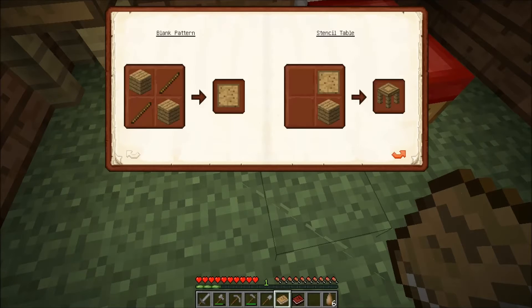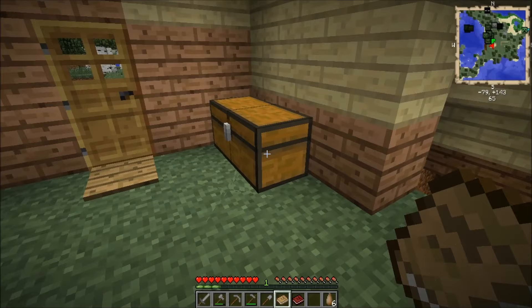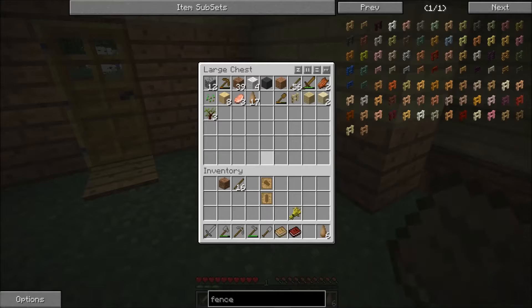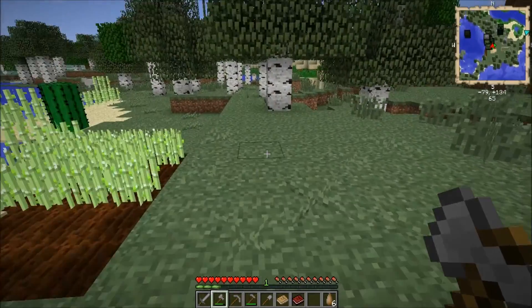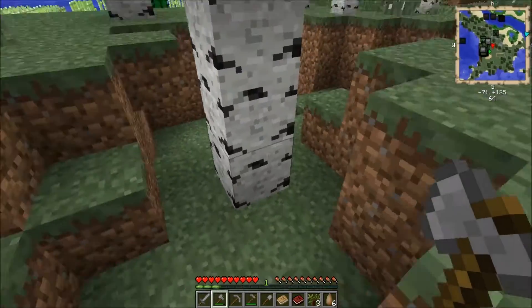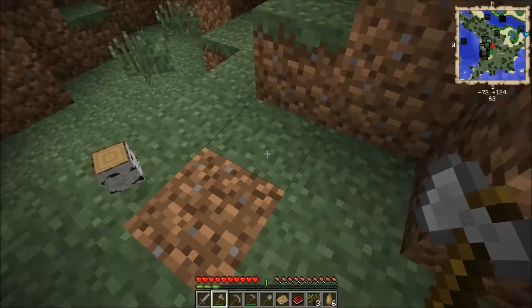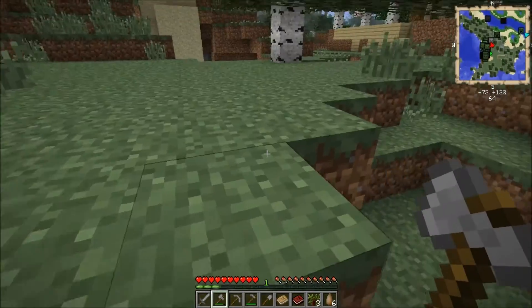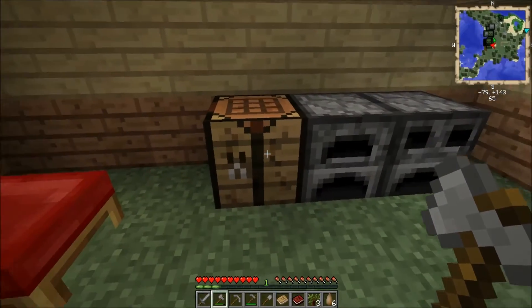We put the blank pattern in, click next, and you've just got to select the right pattern — there's the axe head. Okay so that's what we need first. So going back to the first book, we've got the blank patterns, we've got the stencil table, and we need a part crafter now. So we need a blank pattern and we need a block of wood. We don't have any wood — I'll need to go and chop a bit more down. Hopefully we've got seedlings dropping as well — we don't need them but they come in handy.